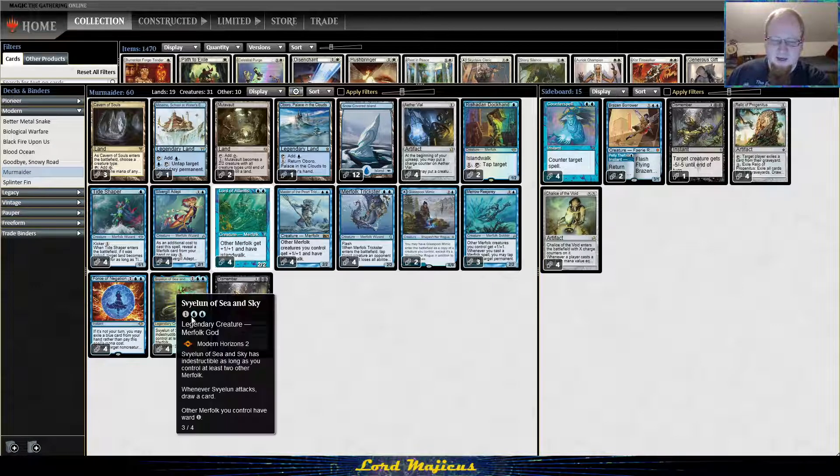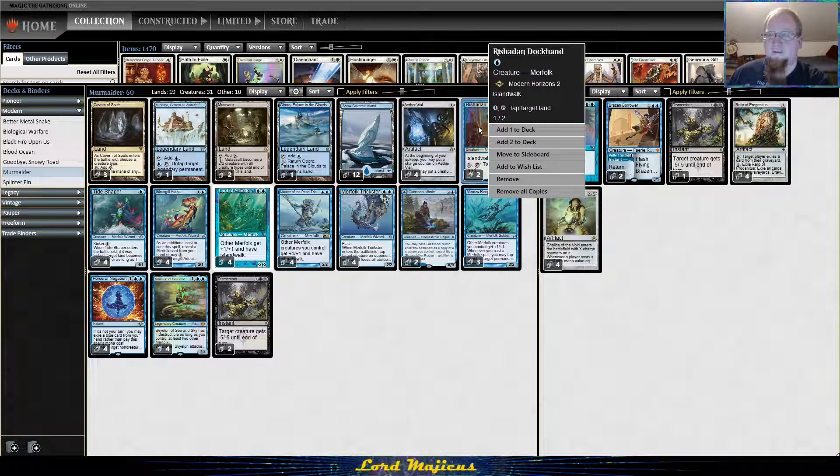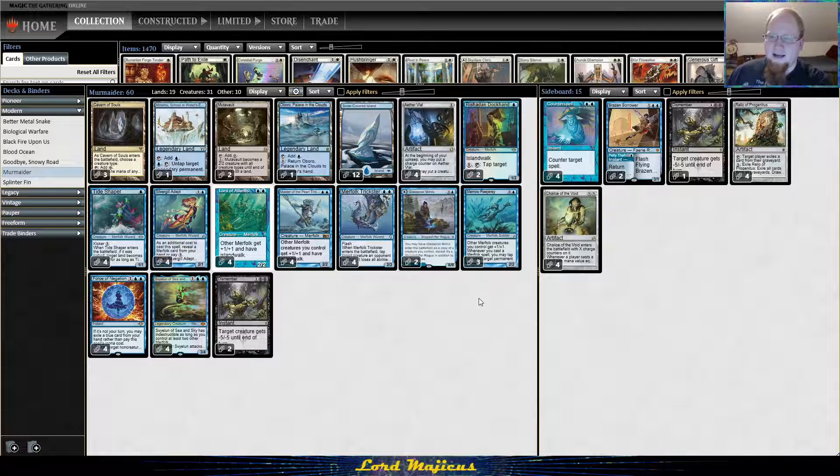Rishadan Dockhand is another new card — Rishadan Port on a stick. It's a one-two with island walk, which is nice; it can actually attack even when you don't have a lord out sometimes. We're not sure how good it is just yet since you do have to tap mana to activate it, and a lot of times we want to be tapping out. But I want more one-drops and there are decks this is going to be good against, so I'm interested to try it.